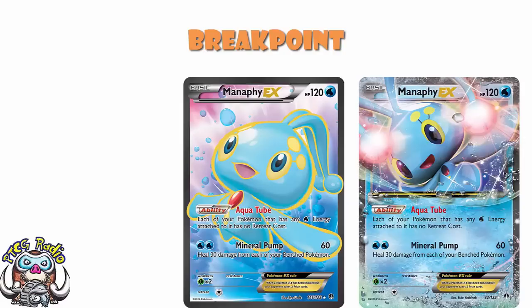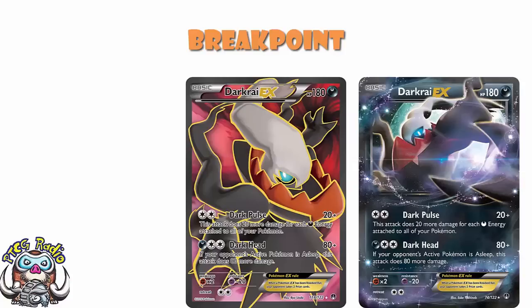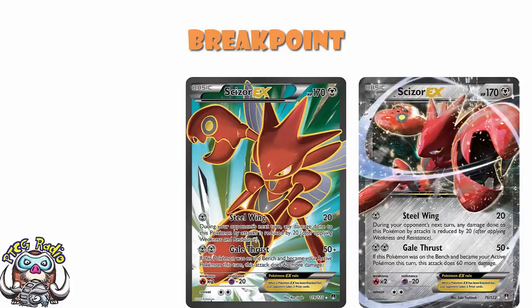We had ourselves an Espeon, which was very cool because Miraculous Shine let you devolve your opponent's Pokemon, and that could lead to some KOs if there was already some damage on there. We had the second Darkrai EX — Dark Pulse doing 20 damage plus 20 more for each Darkness Energy attached to all of your Pokemon was extremely cool.